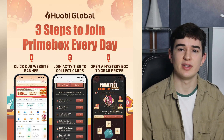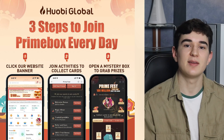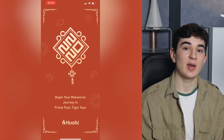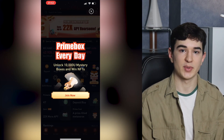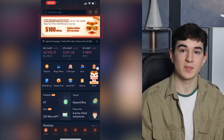Also note that next to all these prizes, you have a chance of winning limited edition Tiger Year NFTs. Let's talk about how you can partake in Prime Box Every Day and have a chance of winning up to 10,000 USDT in mystery box prizes. Take your phone and open the Huobi app, then proceed to click on the Prime Fest Tiger Year banner at the top.